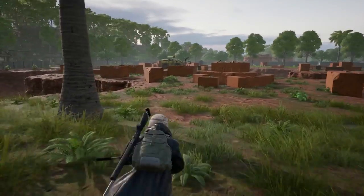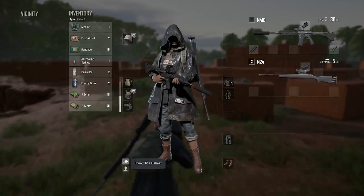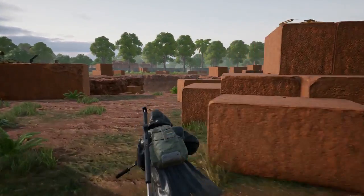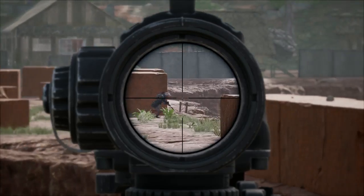We've updated helmet slots to allow you to choose what you see while playing. By toggling your helmet off, you'll keep your cosmetic hat or hoodie visible, but be aware that this toggle is only visible to you. Enemies and teammates will still see you wearing your helmet.